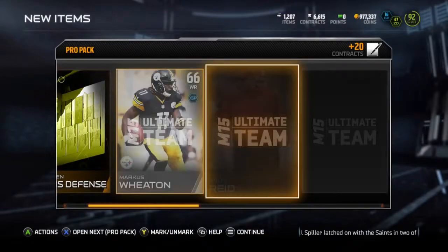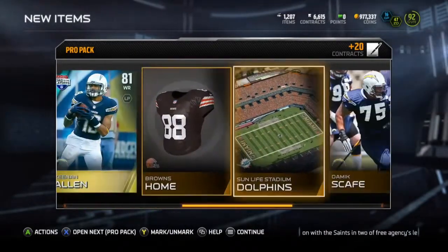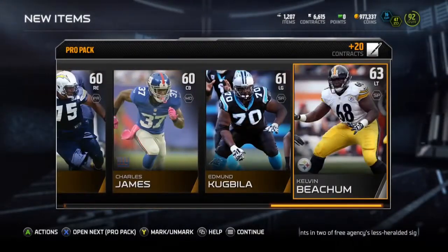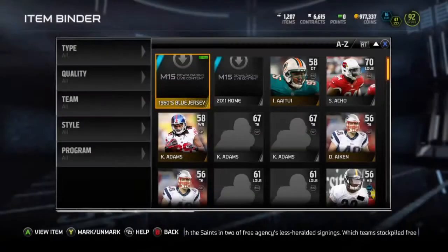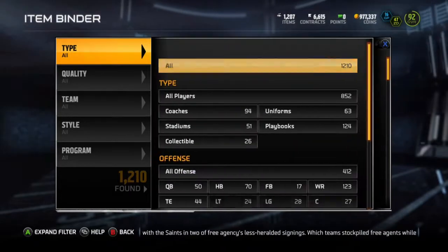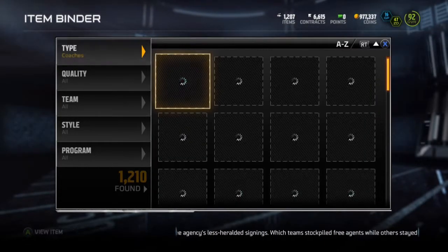And then this happens - as soon as we see Keenan Allen, we press start and we can't. So we have to go back to our item binder, discard a couple golds. We ended up having to go back to our binder after the pack to discard some more.